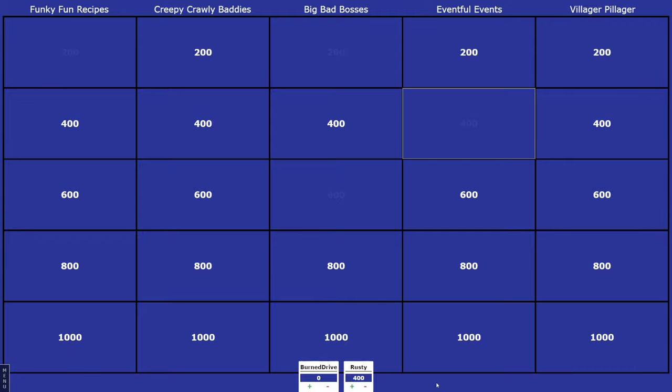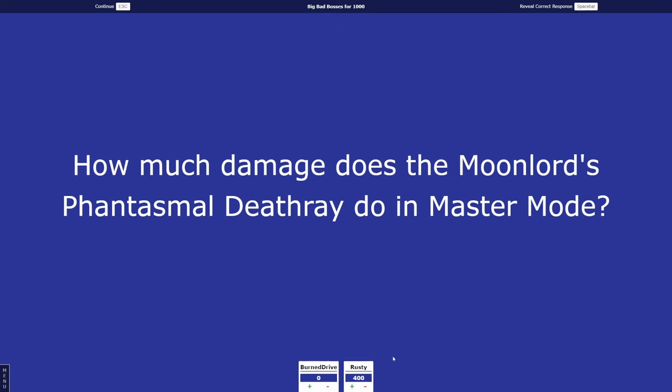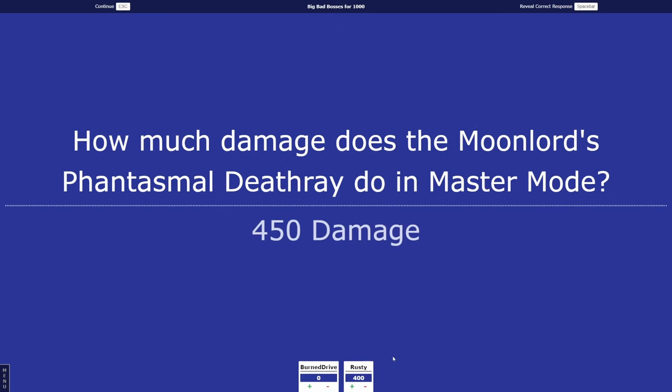Big Bad Bosses for 1,000. How much damage does the Moon Lord's Phantasmal Death Ray do in Master Mode? Rusty guessed 500 damage. Burn Drive, what's your answer? 300. The answer was 450 — I'll give it to whoever's closest. Rusty said 500, Burn Drive said 300, the answer was 450.